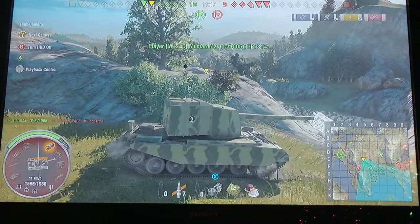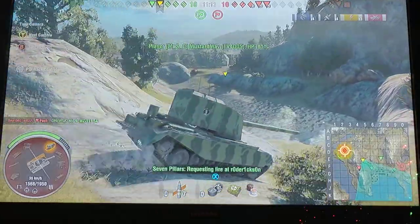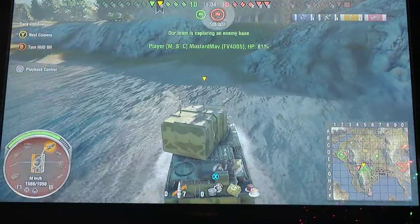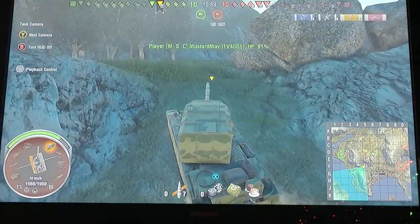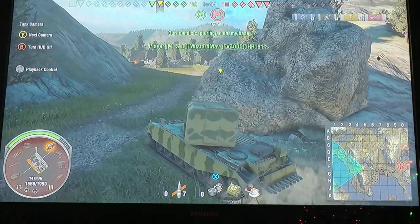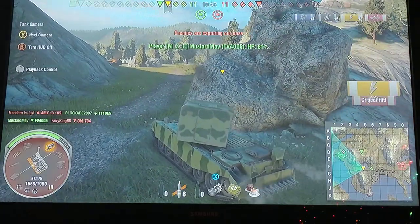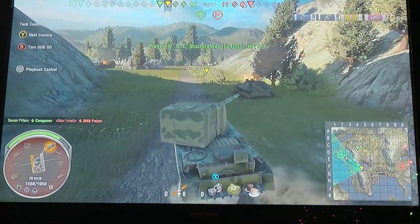Racking up some damage. It's 10 vs 9 — a close match. Our Conqueror is still going over on the base, doing a good job. Drewski just had his shoulder plate sticking out so the Foch could pen him — didn't realize that obviously, otherwise he wouldn't have been sitting there. I figure there's going to be a Foch and a 704 right here. Fortunately the Foch isn't there, so I carefully aim my shot after he misses, hit the lower plate for a full pen, and take that 704 off the map. Three guys left on their team, we have four.